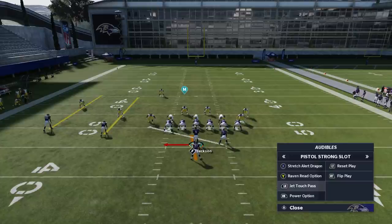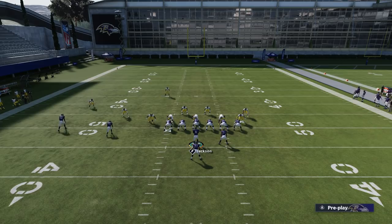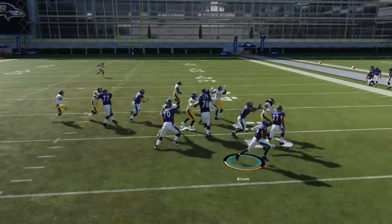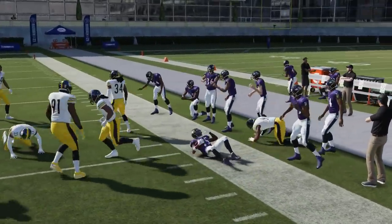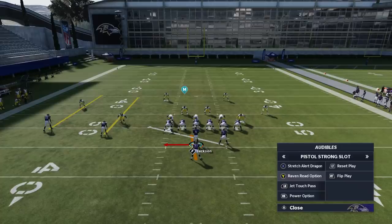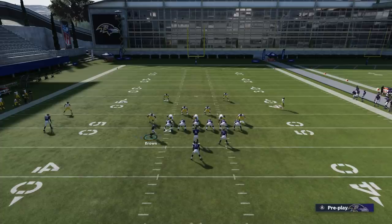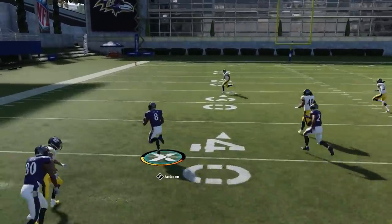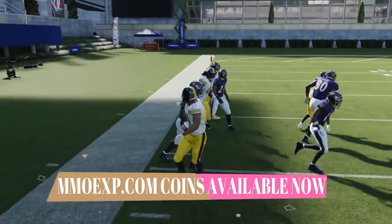Another really good play against man and off coverages like cover three and cover four is the jet touch pass. In man coverage you'd normally motion and the cornerback follows, but in a formation like this it doesn't really work out that way — they just have speed to the edge outside and there's typically nothing there to stop you. Going with the Raven read option one more time — bring this guy across. I don't even have to bring him all the way out of the play, just to that point. And we just have an easy run with Lamar.